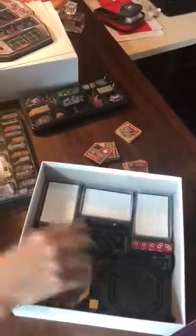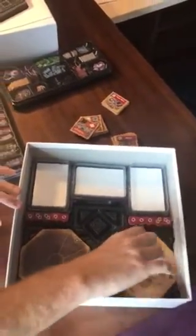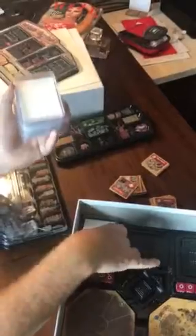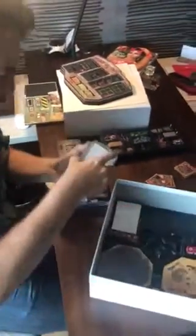You have all your octagons hanging out here, and notice how easy it is to get them in and out because they have little hand divots — just put your finger there and they pop up easily. Dice all hang out here. They didn't bother printing cards for this test since it wasn't necessary, but you also have nine card trays that hold all the different decks of cards.